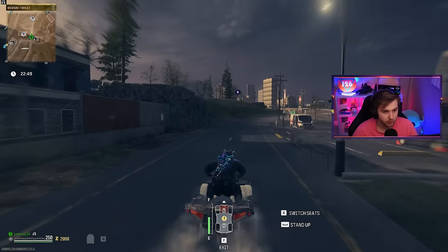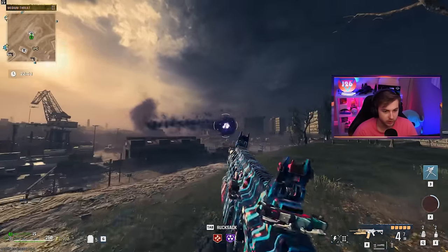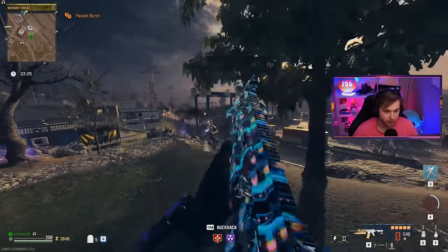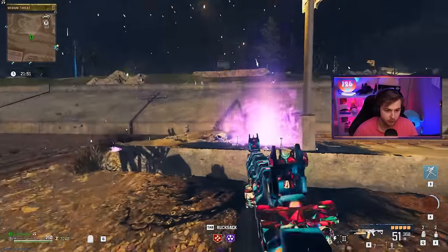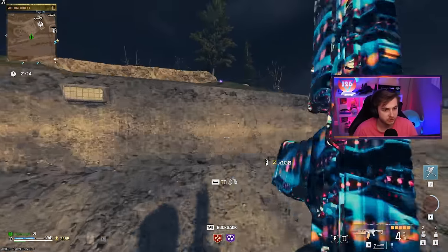Now we just need an orb to show up — oh, here's one right here. I wonder if I can one-shot it with the shotgun. I did a decent amount to it. Mimic, come on — we talked about this. There we go, now we got our surveillance camera. We'll stow that away, and now we just need to find an ethereal rift.